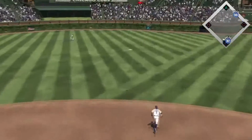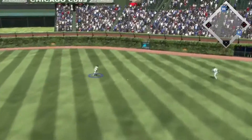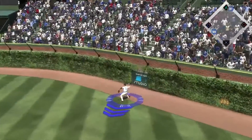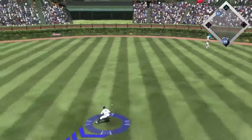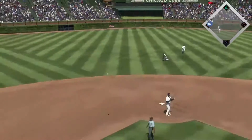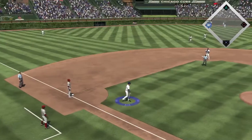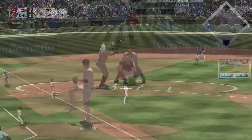Going out, it's going to be in right center. This is going to hit down and get by John Jay — can't make a play. Zobrist coming in. Another one will score, and it'll be a triple as we are not having a good time at home against the Reds.